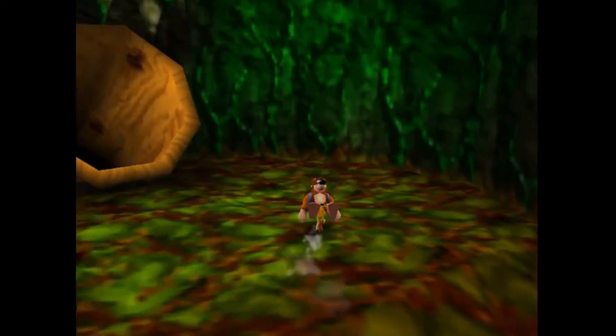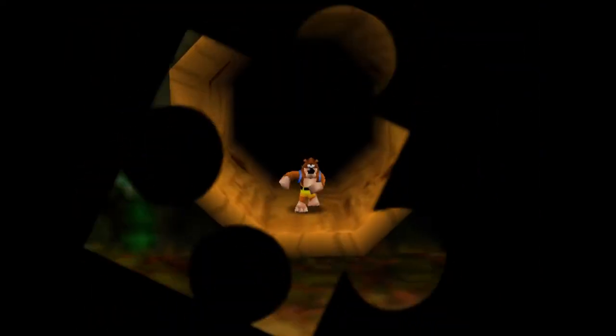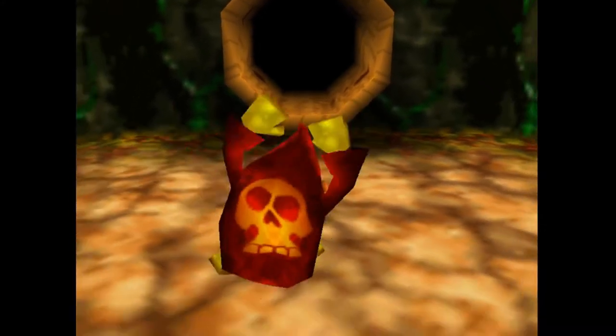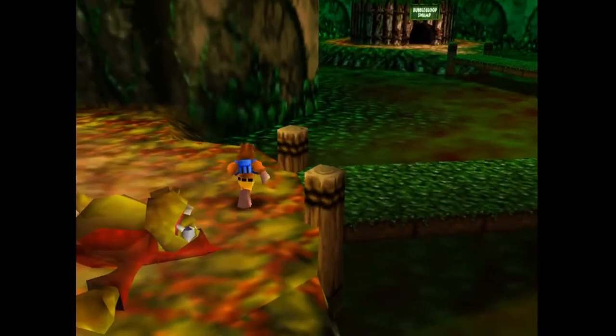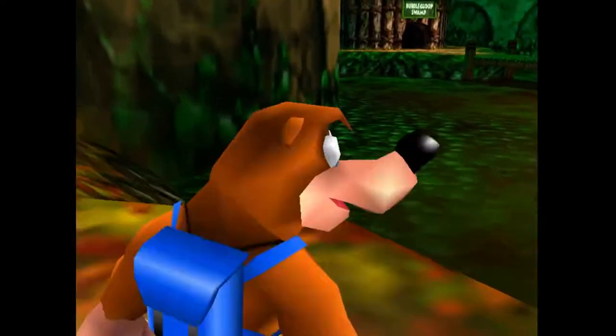That is because I actually forgot to do something, which is posted at the end of the last episode. By coming up this way, the music changes. Beyond here is what appears to be a nice-looking swamp. And right over there is the world entrance to Bubble Goop Swamp — it's just a straight path.